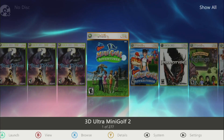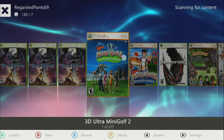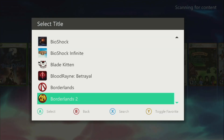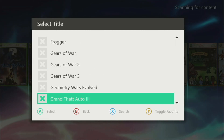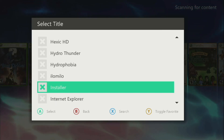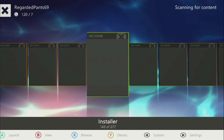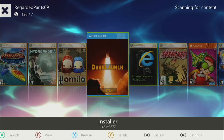First thing I'm going to do is press X because I have too many games to sort through. Press X, go down with the right trigger to Installer, press A. This is Dash Launch. You can press A again or you can wait — press A on it.